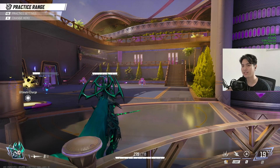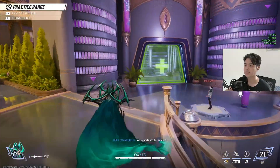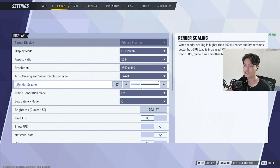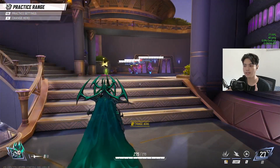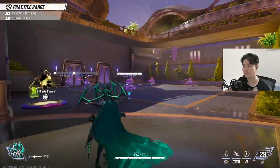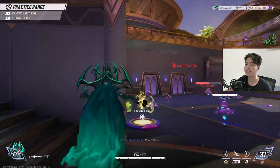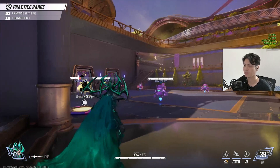But the funny thing is that's actually not the optimal setting for this game, at least at the point of recording this. This setting right here is called TAAU — just set the render scaling to around 60 to 70%. I'll set mine to 60, go back, and check my FPS. What feels different is the mouse latency — it feels a lot more responsive than if I choose FSR. So for this game, use TAAU for the meantime until they fix the mouse latency bug.